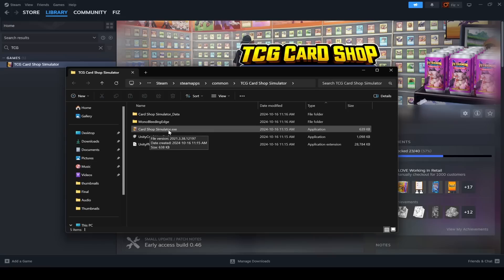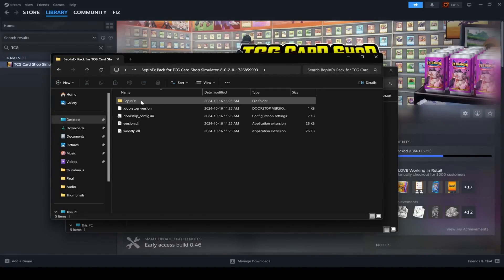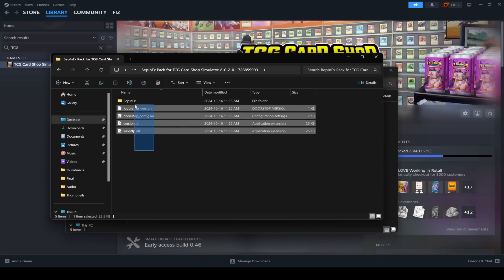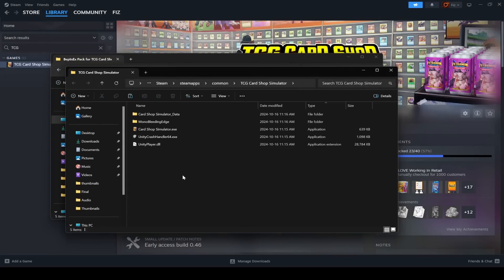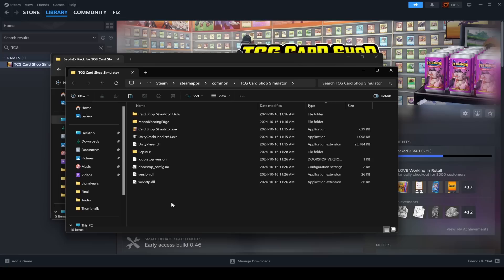You'll see the CardShopSimulator.exe here — this is where you want to paste the files. Go back to your TCG Mods folder, click into the BepinEX folder, and highlight all of the files. Press Ctrl+C to copy, then go back to the TCG Card Shop Simulator Steam folder and paste with Ctrl+V. If it asks you to replace files, just say yes. First step is done.